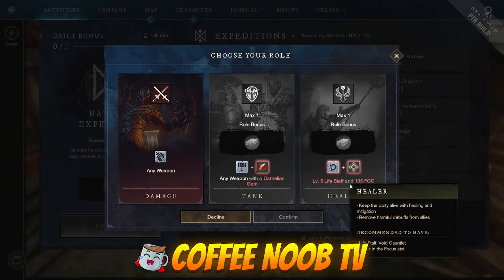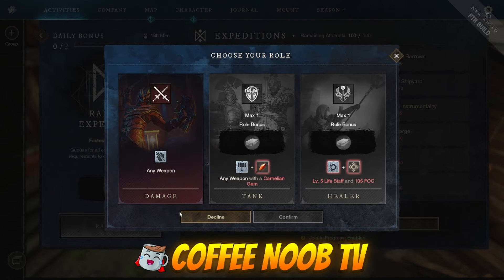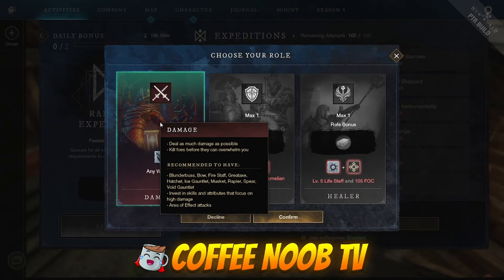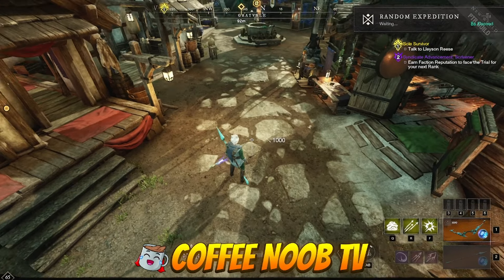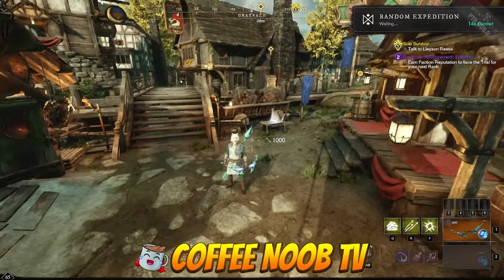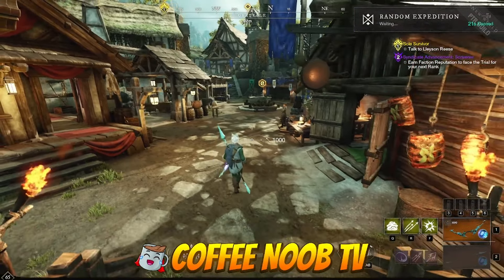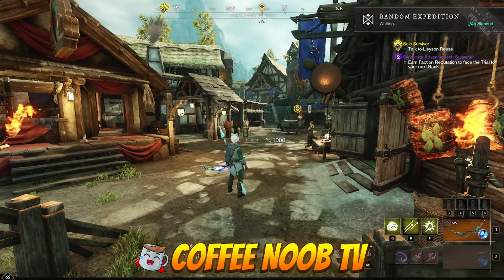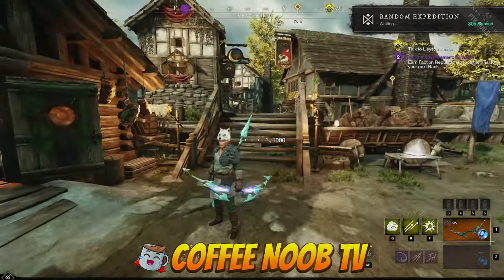For damage, any weapon equipped and you can queue up — as simple as a click, confirm, and now we're waiting. You can leave the queue from here, and as always the top right shows you're queued up. I don't think anyone's on right now so it probably won't go through, but I just wanted to show you guys this. Pretty cool — I'm glad to finally have it and I'm definitely going to take advantage of it. Let me know what you think in the comments, and if you enjoyed the content please like and follow. Coffee Noob is out!